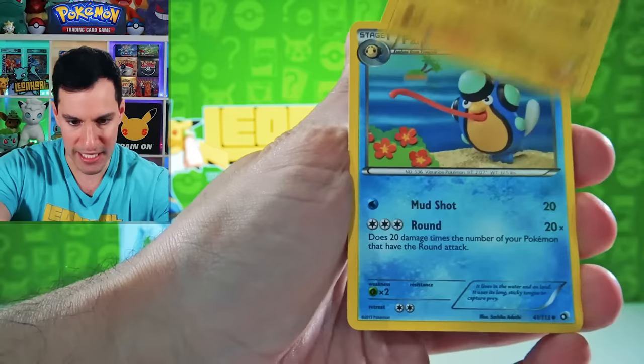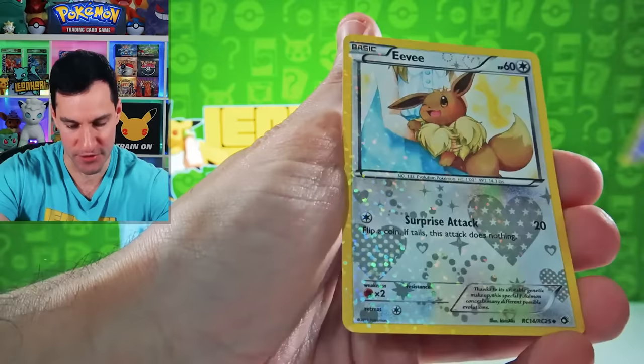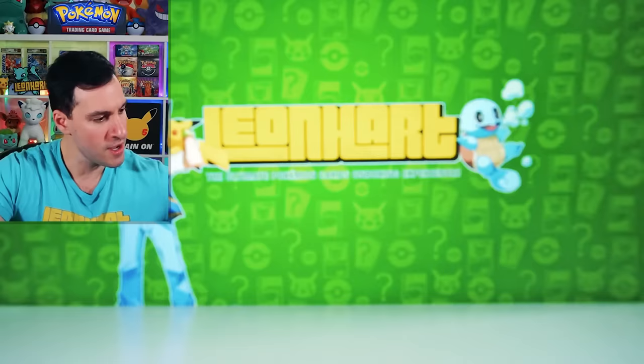Curlicue, Klinklang — that was a Radiant Collection, I believe. Trubbish, Misdreavus, Magikarp, Mewtwo Holographic. Toxicroak is the non-holo rare, and there is the Radiant Collection — Eevee with the hearts. That's beautiful. So a Mewtwo Holographic has been pulled.